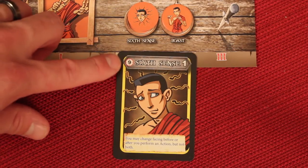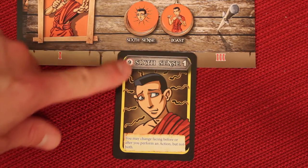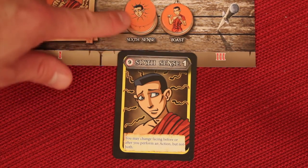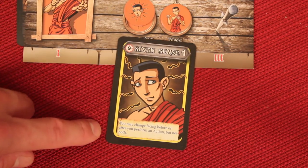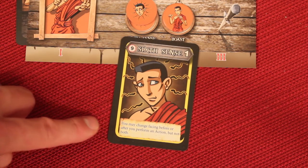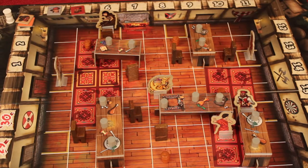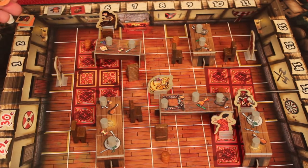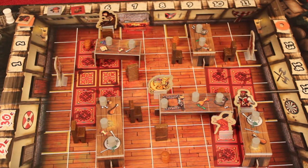Some cards have a clock symbol on the left, indicating a timed lasting effect. For example, Sixth Sense: when I play it, I take a matching token and place it nine spots of time ahead of me. That effect lasts until the token is reached. In this case, Sixth Sense lets me change my facing before or after I perform an action — but not both — since normally you can only re-face after your action.